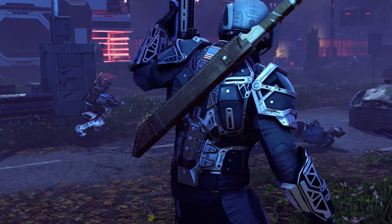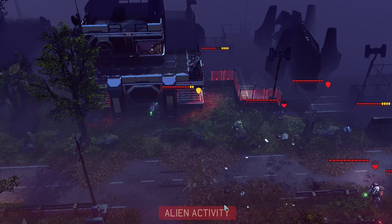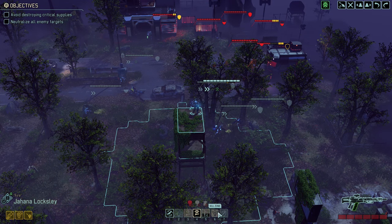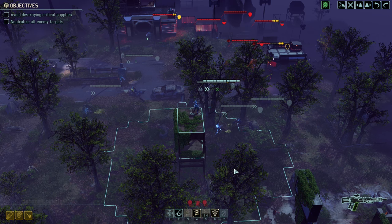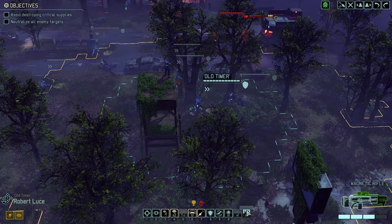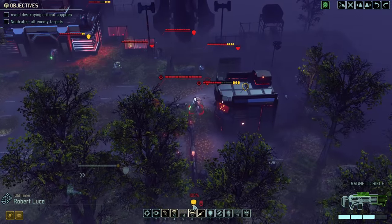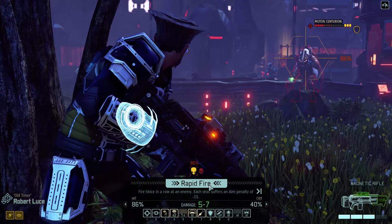Oh, Jesus. We got a bit of a puzzle here. One, two — we got a bit of a... this is not going to be easy by any stretch of the imagination. We do have kill zone back up, so more than likely that's what we should do. We could get in there and Skulljack, or Skullmine. But since we have such a good shot on the Centurion, I think that's our first go.